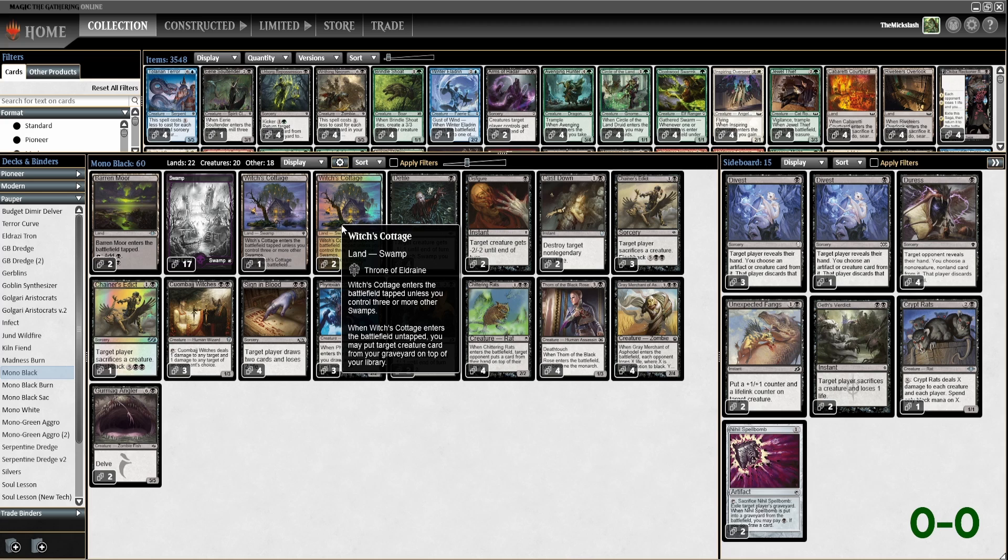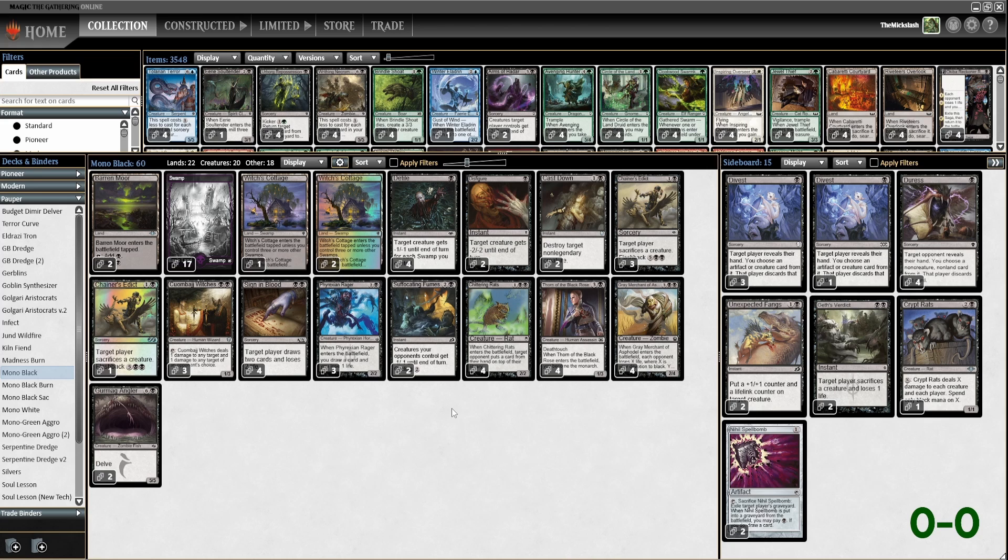Witch's Cottage is a land swamp. When it enters the battlefield tapped and you control three or more other swamps, including Witch's Cottage, when it enters the battlefield untapped, you may put target creature card from your graveyard on top of your library. So we can pick up some of our dudes.